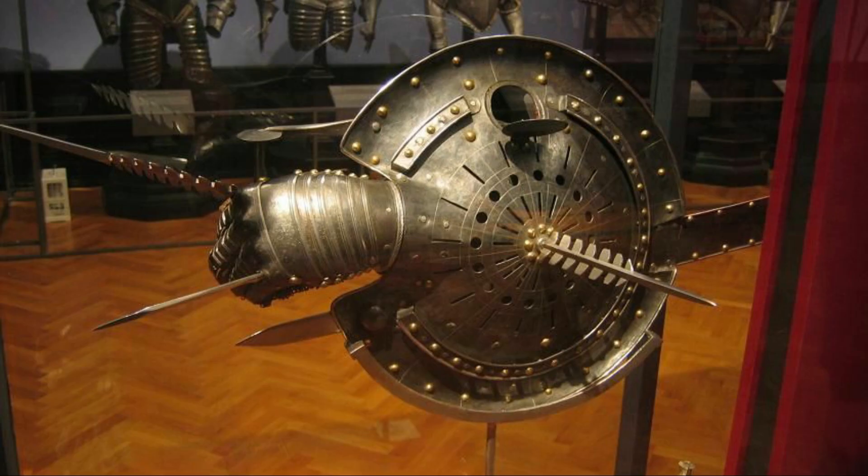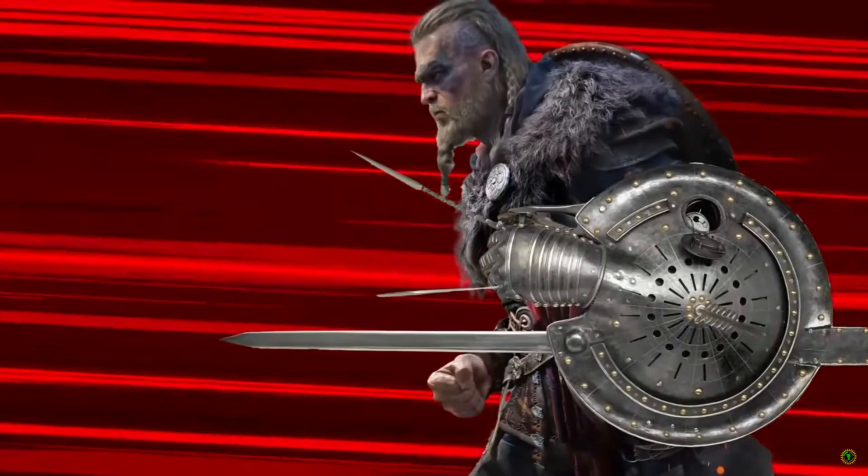The third topic I want to analyze is related to the weird spiky Renaissance shield generally called the lantern shield. In the video, the Game Theorist questions how to attack with this thing, showing some weird examples. Well, the answer is: by extending your arm. This shield is structured to have the blade on the same axis as your arm extension, so it's quite easy.